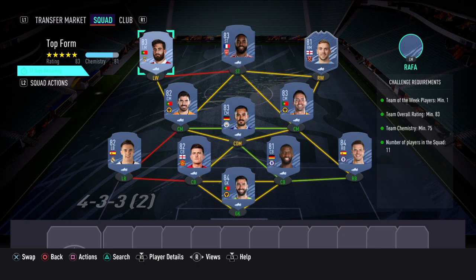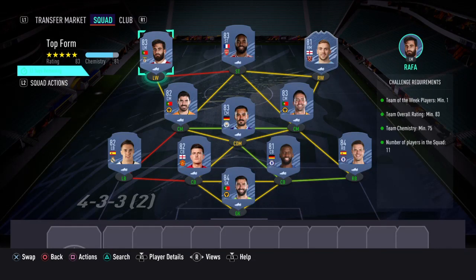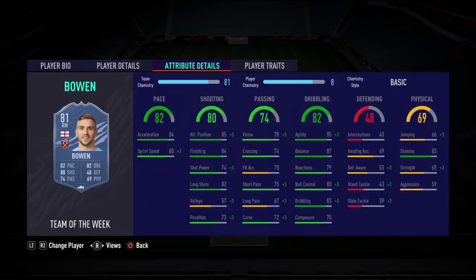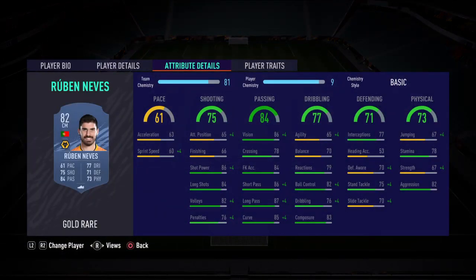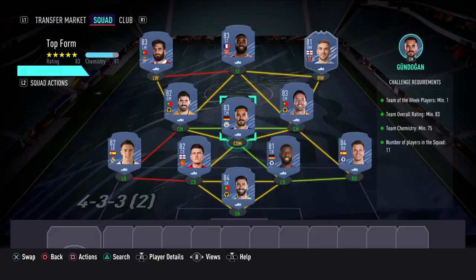So this is one of the solutions I've come up with. At Striker, I've gone with Gold Rare Lacazette. At Left Wing, Gold Rare Raffi. At Right Wing — and this is really important — you need to use the Team of the Week card: right midfielder Bowen. That's the TOTW card needed to fulfil the requirements. At Left Centre Mid, Ruben Neves. At CDM, Gundogan. At the other CM position, Gio Moutinho.